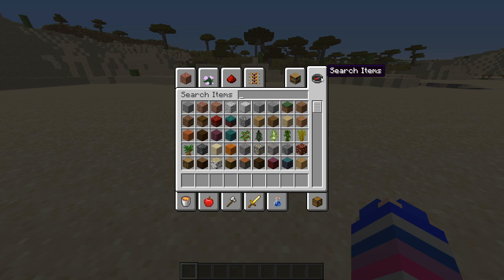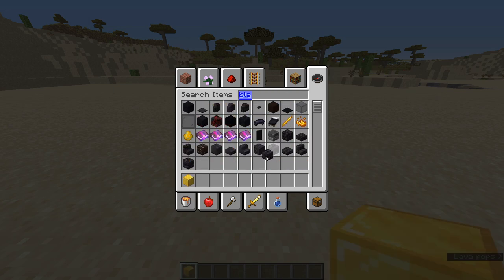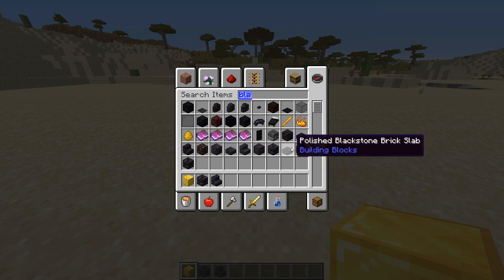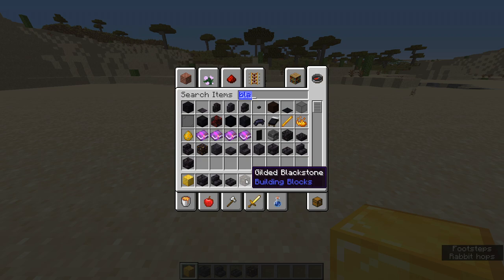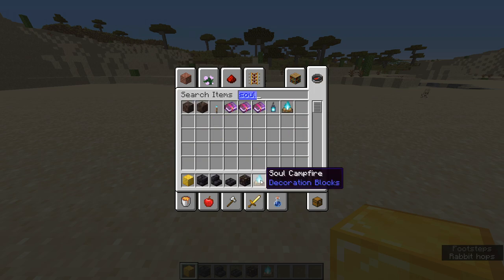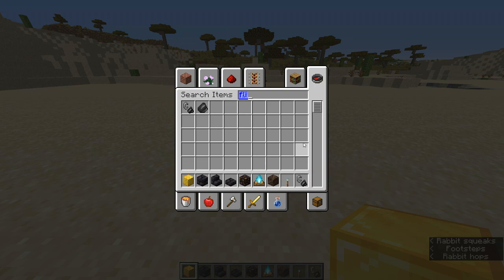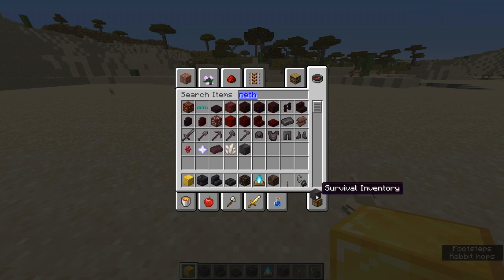The items you'll need to summon Herobrine will be: a gold block, polished blackstone bricks, polished blackstone brick stairs, polished blackstone brick slabs, gilded blackstone, a soul campfire, soul soil, soul torches, flint and steel, netherrack, and a block of netherite.